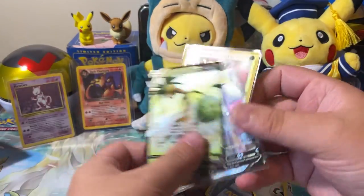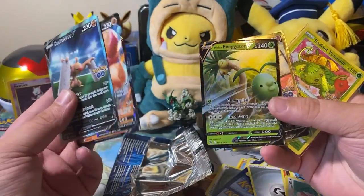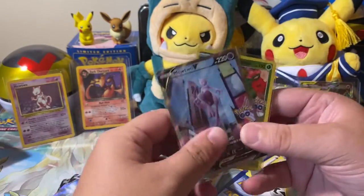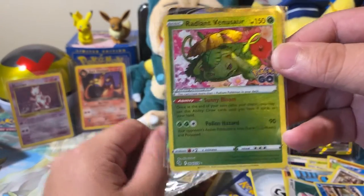Let's look at the haul. We got a Full Art Conkeldurr V, regular Conkeldurr V, Exeggutor V, alternate art Mewtwo, and a Radiant Venusaur.